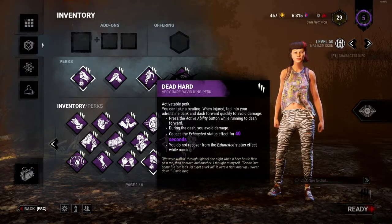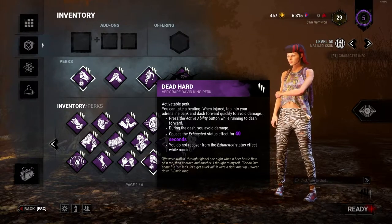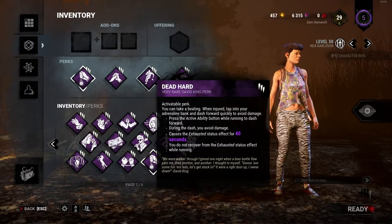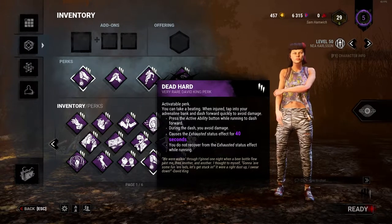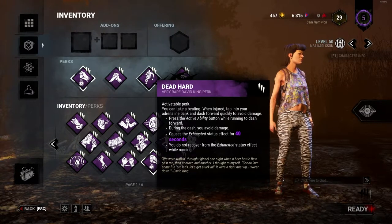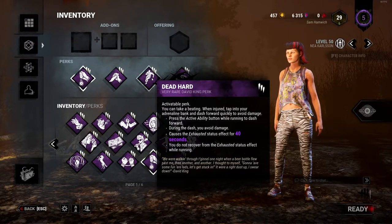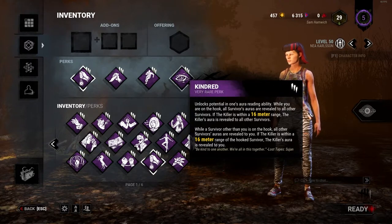The third perk I recommend is not necessarily Dead Hard specifically, but an exhaustion perk. This extends your chases to work on those Evader points, which are typically one of the harder ones to get. Worst case, Dead Hard only gives you maybe two more seconds if you're caught in the open, but more likely it will extend the chase by another 15 to 30 seconds, netting more Evader points. I do not recommend Sprint Burst, as you only get Evader points when in a chase — sprinting away before the chase even starts earns you nothing.